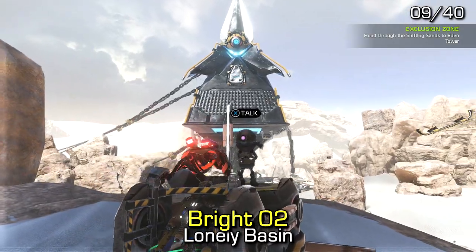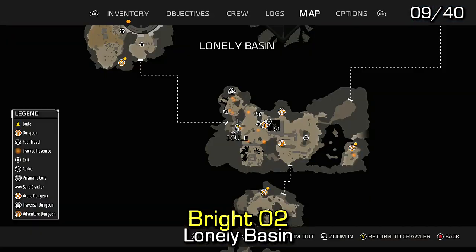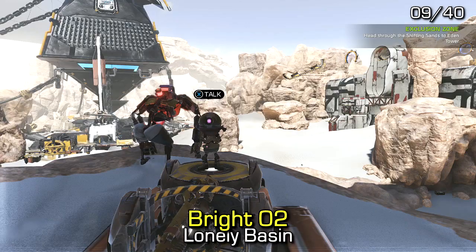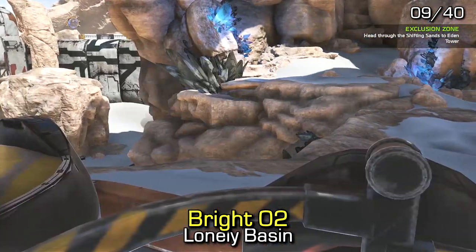The next one is Natalie Bright number two. This one is very close to the fast travel point that leads into the Cradle. From the fast travel point, just go into the group of rocks and you should be able to easily spot it.